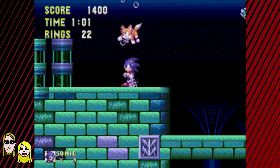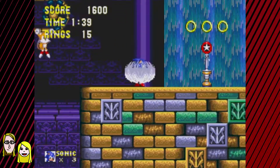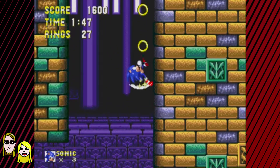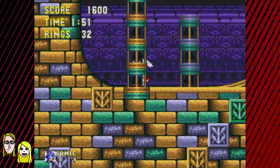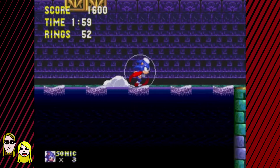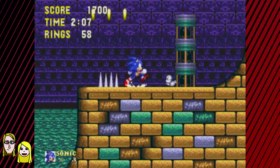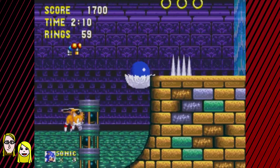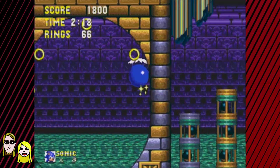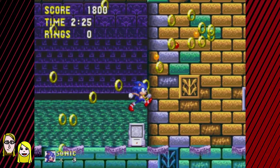The special power Knuckles has is that he can glide, and he's also got spiky knuckles so he can punch through certain walls. I got really good at the first couple of Sonic and Knuckles stages — Mushroom Hill and Flying Battery Zone. I never understood why it was called Flying Battery because it doesn't look like a battery at all, it's a giant evil airship. I had a strategy guide for Sonic and Knuckles and it had pictures of playing as Tails, and I was always like 'well how do you play as Tails?' because Tails was my absolute favorite character.